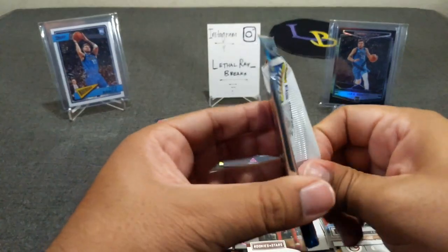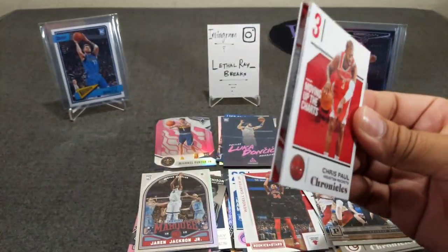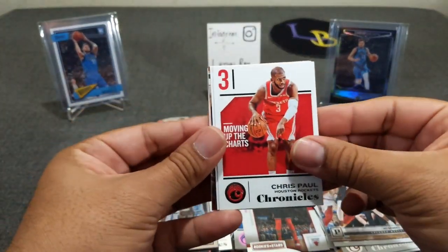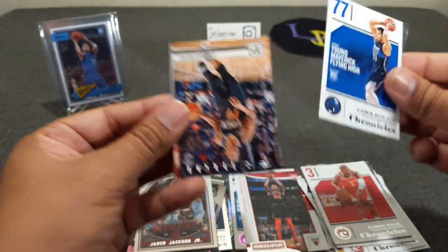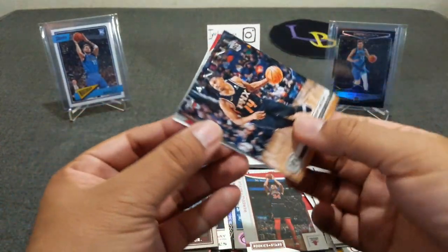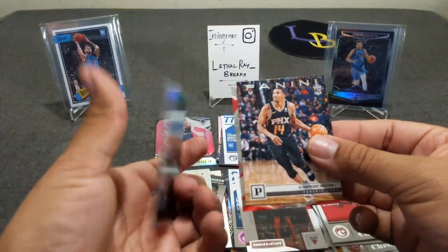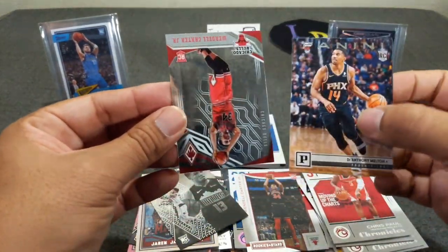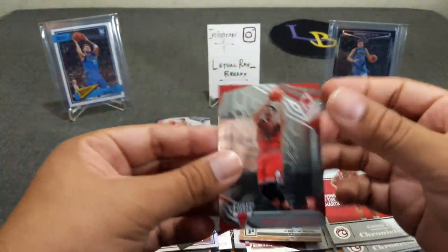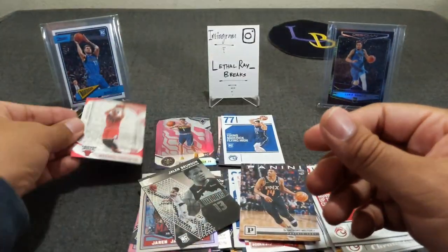Last pack. Let's see — maybe get Obsidian, it doesn't look like it. Chris Paul, Luka Chronicles, Smelton, Brunson, and Wendell Carter Jr. Phoenix. Just the base. And that will do it for the break.